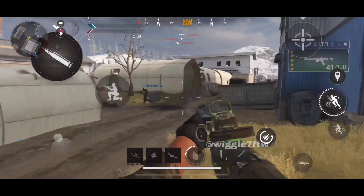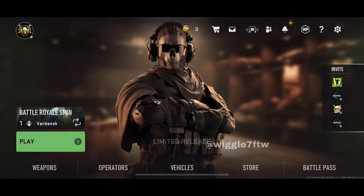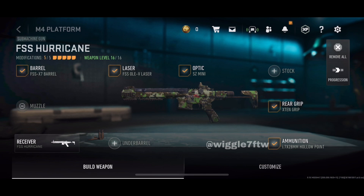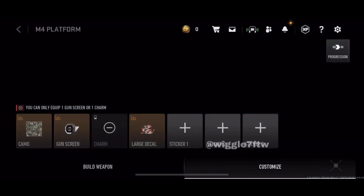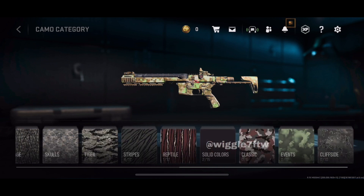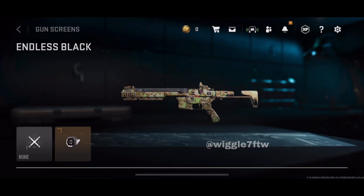The first thing we notice is they added camos in the weapons section, which already had Gunsmith before this update. When we jump into the weapons section, we see every weapon has different camos. We now have gold camo, platinum camo, and other camos which are grindable.